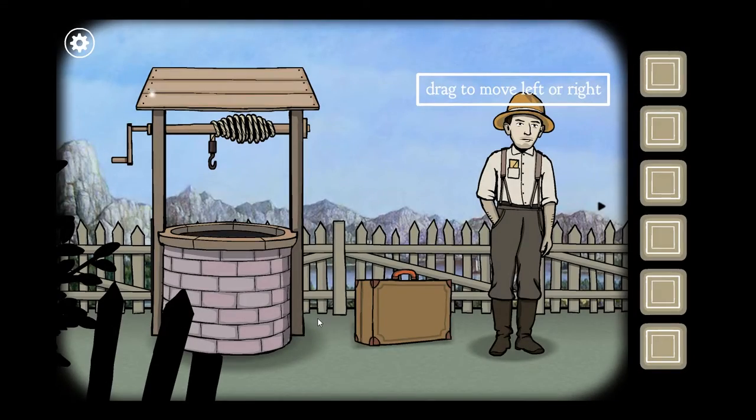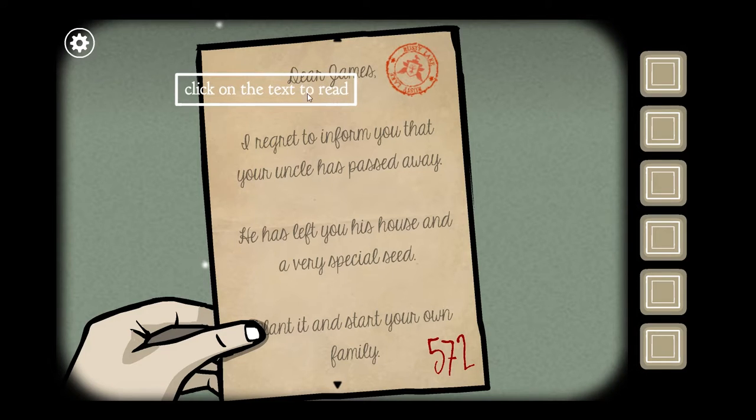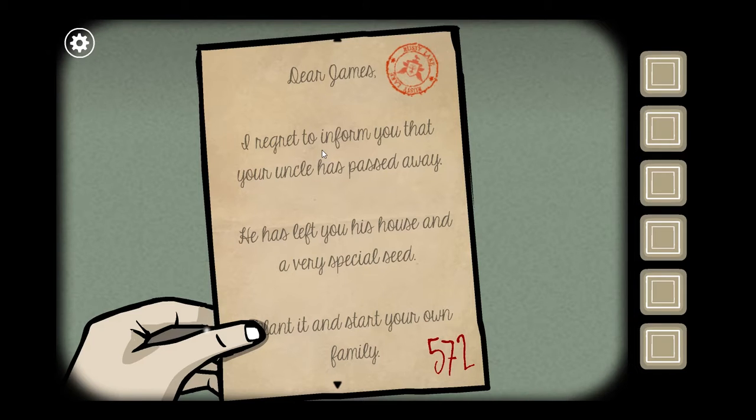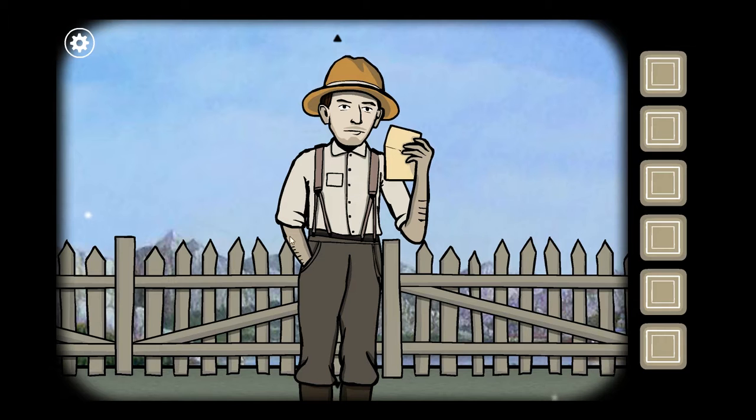Click on James, drag to move left. Hey James, you have an envelope in your pocket. Read it: 'Dear James, I regret to inform you that your uncle has passed away. He's left you his house and a very special seed. Plant it and start your own family.' Five, seven, two - okay, thanks James.